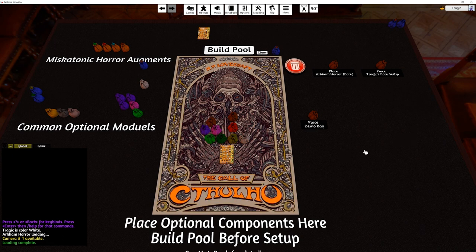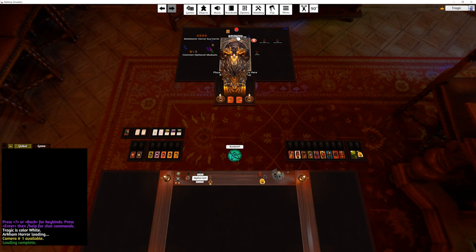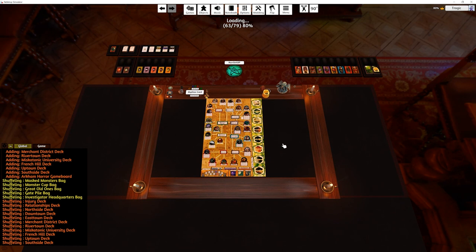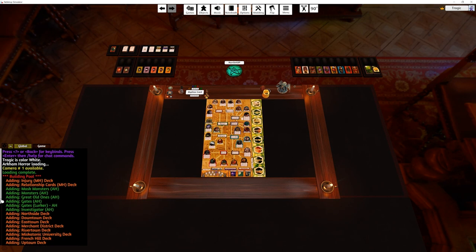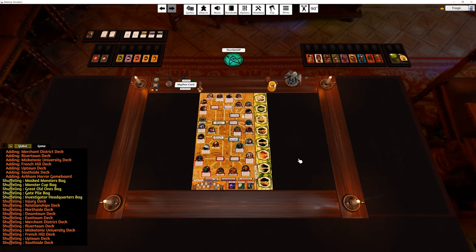Once you've placed it, you just hit Build Pool and it creates the things on the table. I've put quite a lot of output just for fun, so you can see it's added the decks, added all the monsters, shuffled them, and all that kind of stuff.